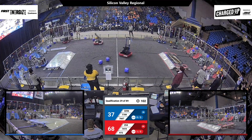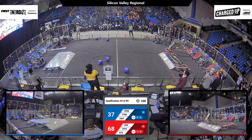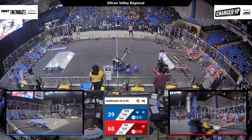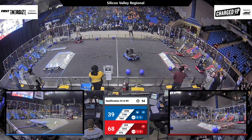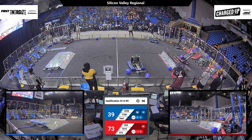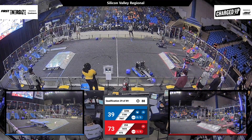Flying past them is the Red Alliance's 254. They're dropping off a cone at the middle row node, and they're already racing back to the loading zone, grabbing another cone and working on filling out more of the middle row again. And with a minute and a half left to go, Red Alliance is hanging on to its lead so far.